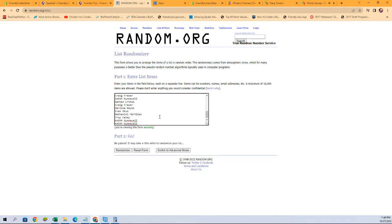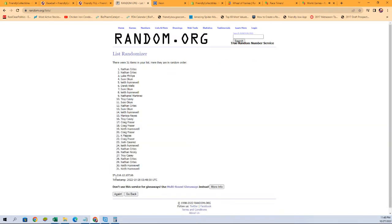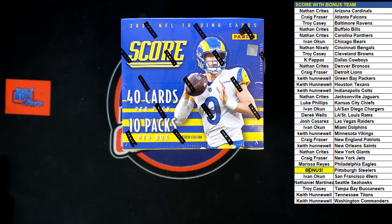The person at the number one spot after the seventh randomization will be getting the Steelers. Here we go: one, two, three, four, five, six, and lucky number seven — number one spot is Craig F! You got the Steelers, congratulations. We're going to get you switched over and add your name to the screen right here, just like so. Let's dig in — good luck everybody.